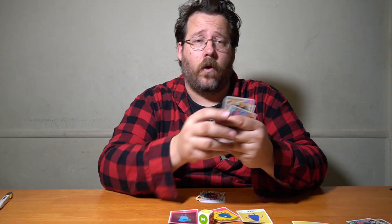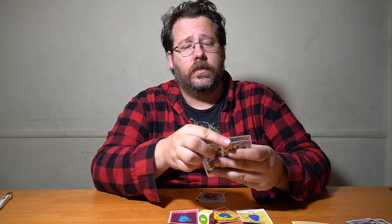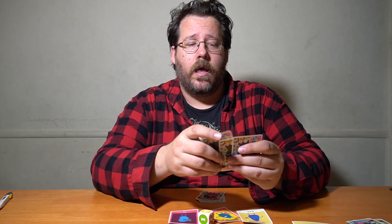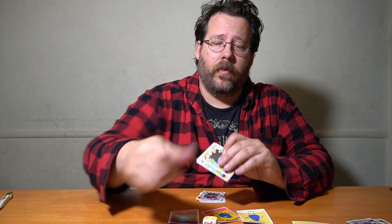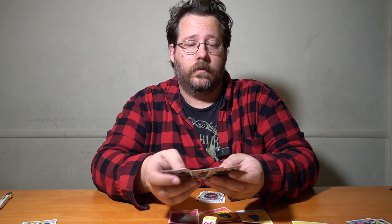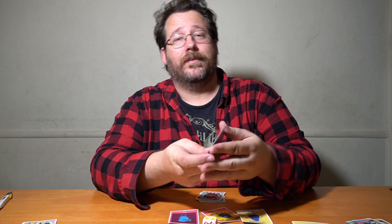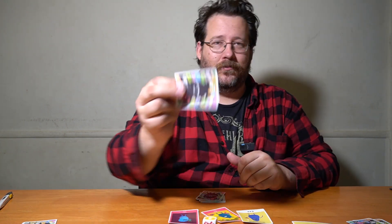If you have two actions and no cards in hand, your only option is to draw from the pile — but be careful, there might be a death card there. A player uses 'rearrange' to look at the top three cards and rearrange them, putting the relax card on top, then draws it as their second action.